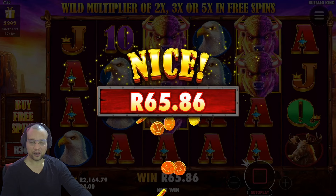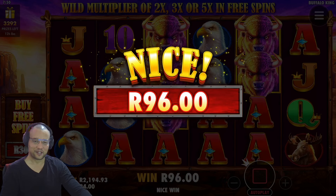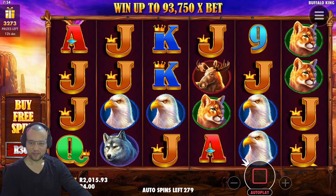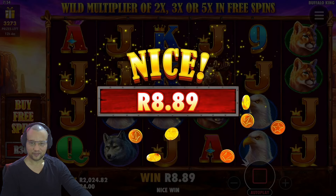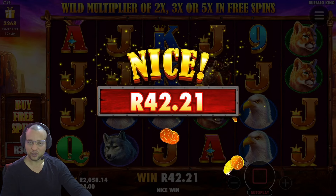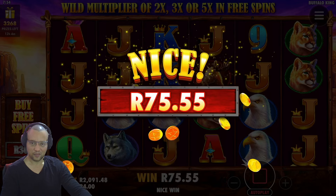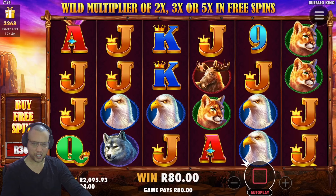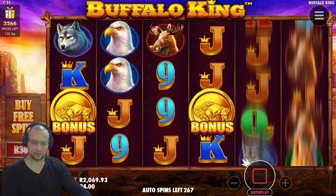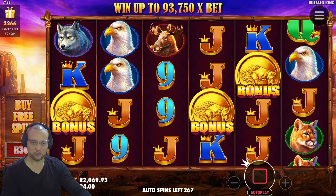And the reason I'm doing the highlights is I don't think you want to sit through an hour and a half of spinning for bonuses and bonus hunting and big wins. 279 spins left and we're still maintaining a 2,000 Rand balance. One massive win was the buffalos that we spun into — only one out of what we've spun so far. Others were smaller, just to maintain our balance.